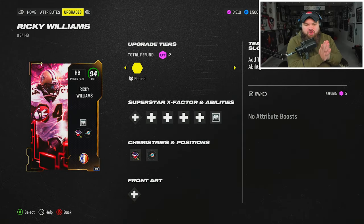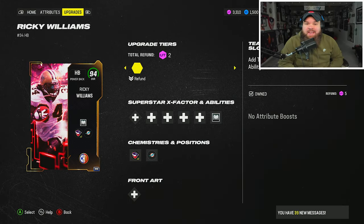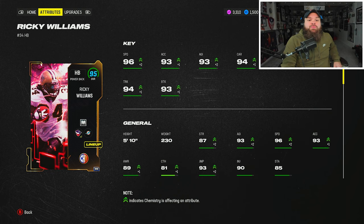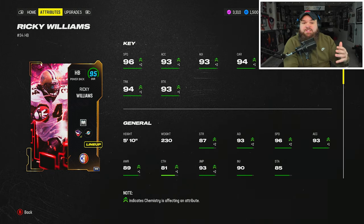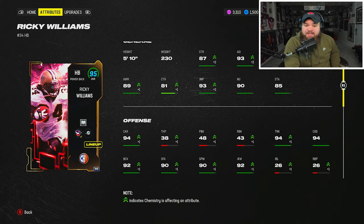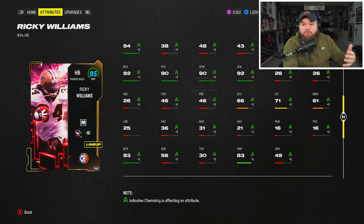All right boys, today we got a brand new Ricky Williams and we did add him to our Dolphin seam team. We're currently running 40 out of 50 instead of 50 out of 50. This is what the card's looking like — he's up to 96 speed on this seam team, and we also have that strat card that does plus his speed by one. 96 speed, 93 acceleration, really good trucking, good brake tackle, and he also gets a great juke animation.